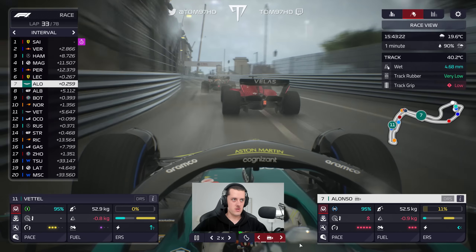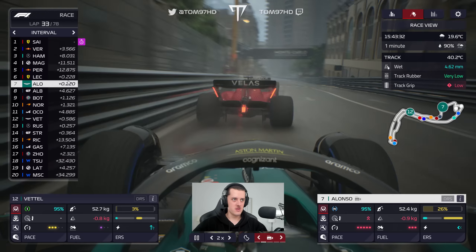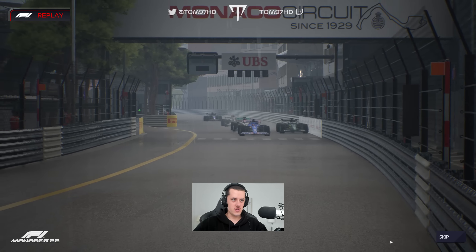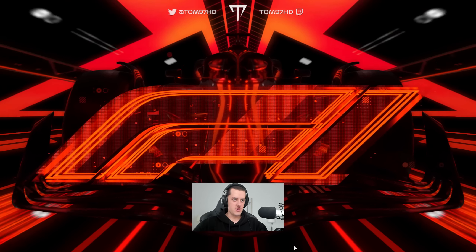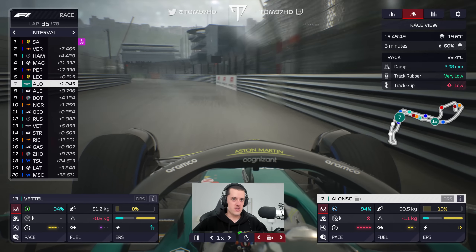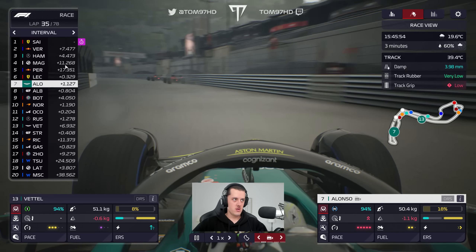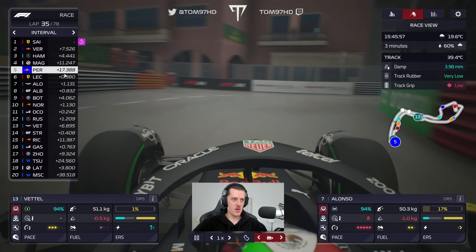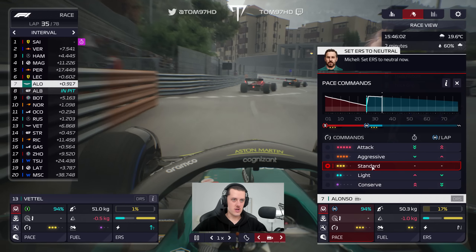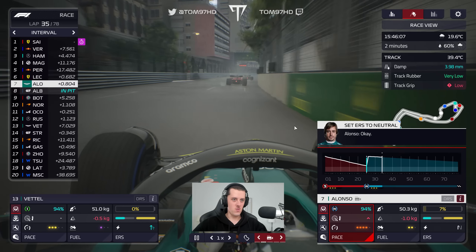The plan with Seb is to go to the end of the intermediate — that's his strategy. With Alonso, we'll have to stop for inters later on, maybe even dries. Now is the time to push. We don't have a lot of battery, no DRS. Let's try and push on fuel and see if we can make something happen. That was a crucial period for Magnussen who has a 17-second lead over Perez. We needed that phase to make progress and it didn't work out. The rain is dropping now — that was it for the wet tyre.